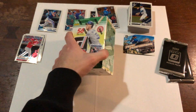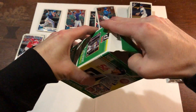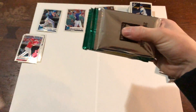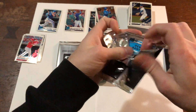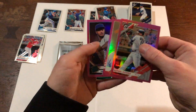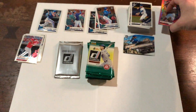Now let's get into our 2018 Donruss. I'm sure we can get some nice cards out of here — it's the hot rookie class, bound to pull something nice. We got regular Donruss and a bonus pack. We'll do the refractors first and see what we get — maybe a Vladdy out of here. Raphael Devers, Muncy, Dennis Santana rated rookie, Joey Votto, Cody Bellinger, and a Diamond Kings Starlin Marte. Not too bad on the parallels.